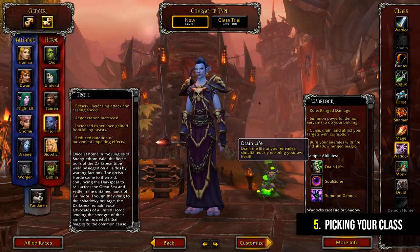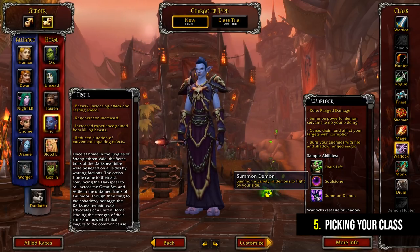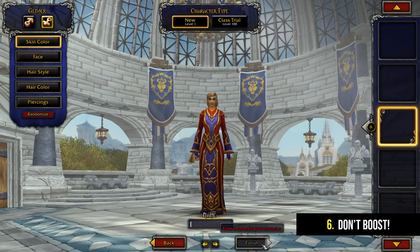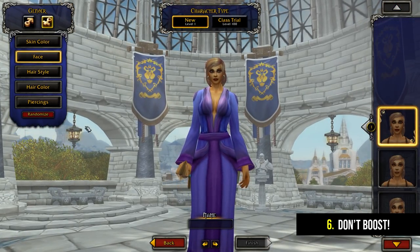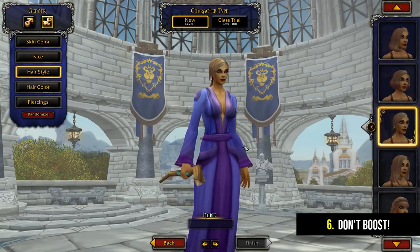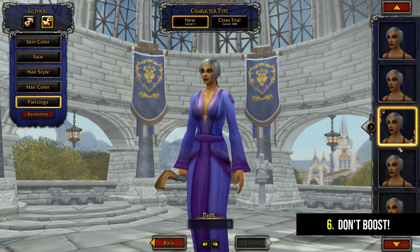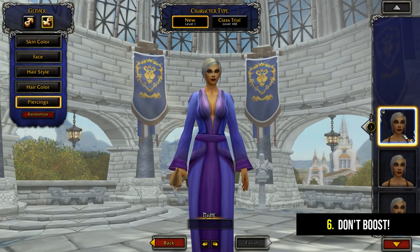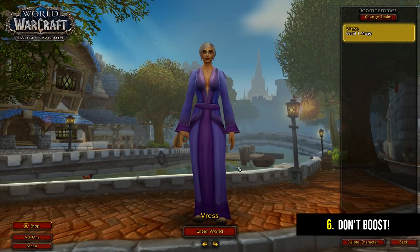With a new account you won't be able to play as the Death Knight or Demon Hunter classes, as these start at a higher level and you need to reach a certain level to unlock them. You also have the ability to boost your characters to max level — don't do it. With Battle for Azeroth out it's not possible to boost to 120 right now, but you can still boost to level 110. These boosts will come in handy later on when you've already leveled, know a bit about the game, and are ready to have another class at max level.